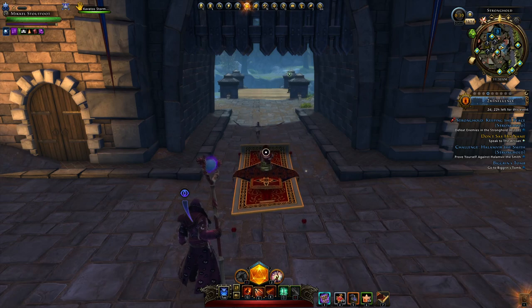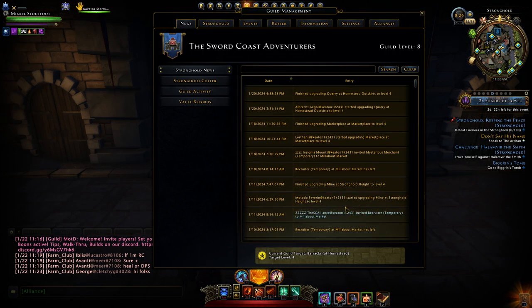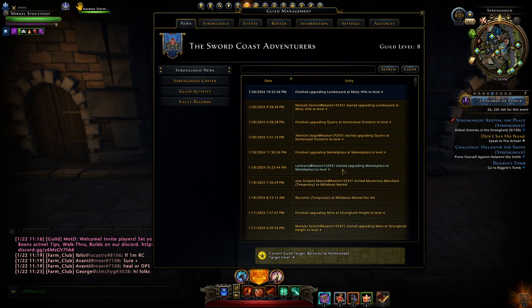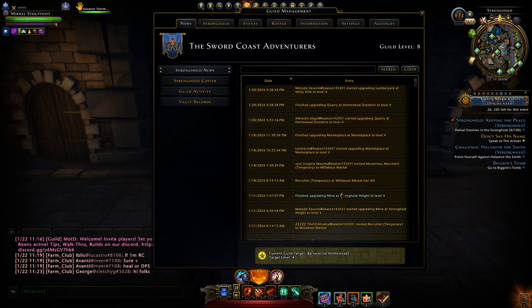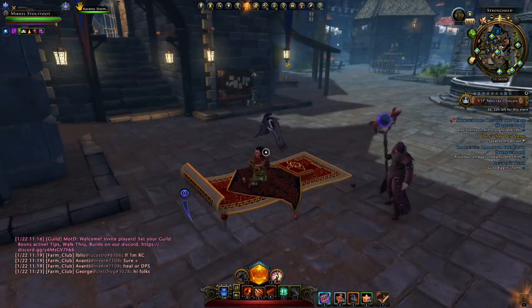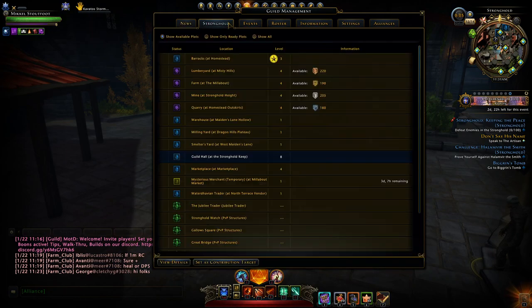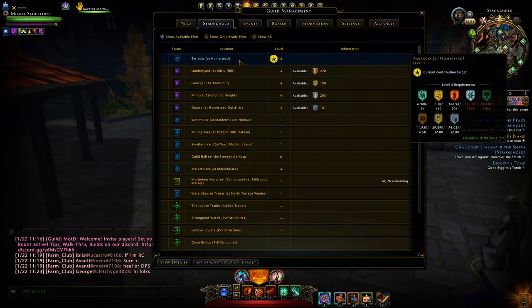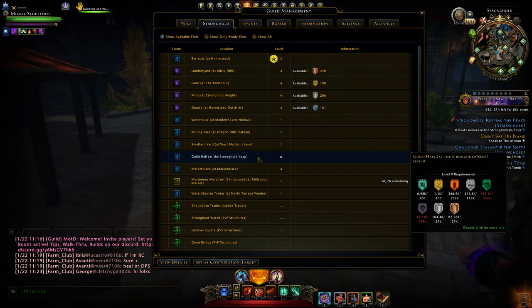We have done 4 upgrades: we've upgraded the mine, the marketplace, the quarry, the lumber yard, and the farm within the last little bit. All these structures are needed, including the barracks, to even begin to get this guild hall to level 10.